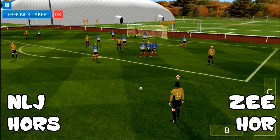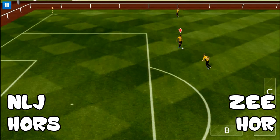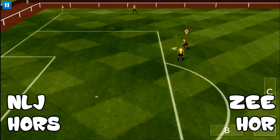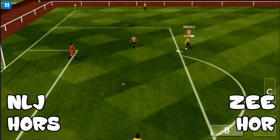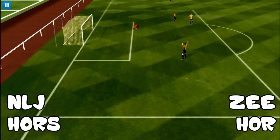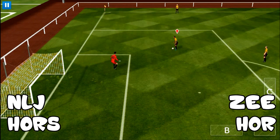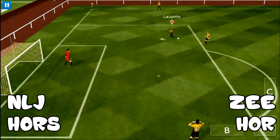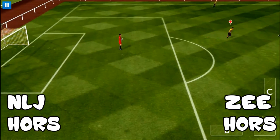I think it's my turn. Yeah, I think it's my turn. You have to score from — you're going to come right here, then pass it, and then one touch, you're going to score. Just go up, go a little closer, hold it there, and then pass back to Iniesta, and then one touch, you have to score. Yes! H-O-R-S to H-O-R-S. It comes down to this.